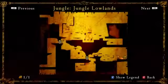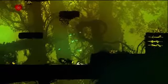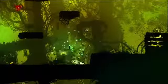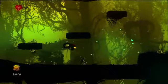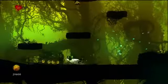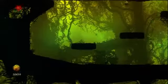The next achievement we're going for is Survivor, and we're going to do this in the Jungle Lowlands campaign. This achievement requires you to kill 20 enemies with 1 HP. If you look in the top left-hand corner, I have 1 heart. Some enemies drop hearts, and obviously if you pick them up it resets your progress, which kind of sucks.